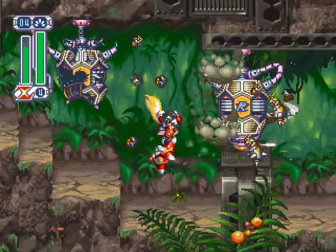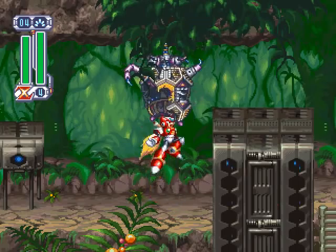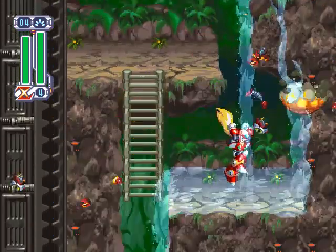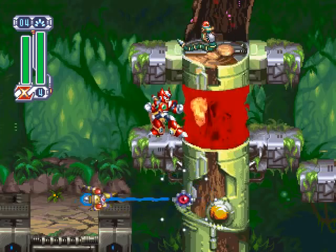For some reason, I always get to this point and remember the fire attack being a good thing to use against the robo beehives, but as you can see, that just results in me taking a hit more often than not. You still don't want to come here without the fire attack, though. The last portion of the level has wooden tree trunks you can burn in order to skip some particularly annoying snake and spider sections.